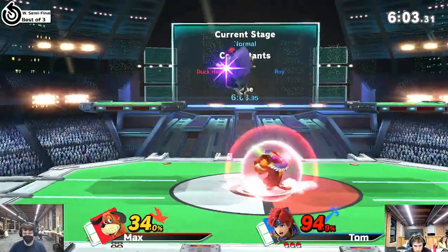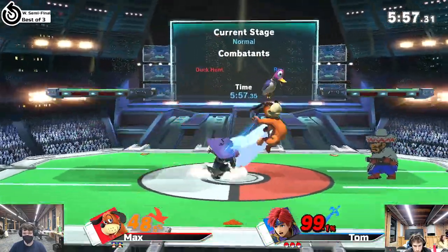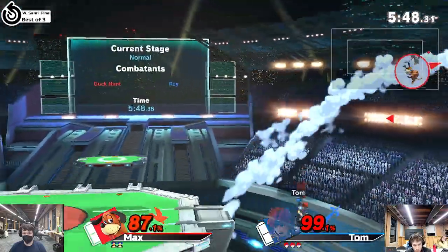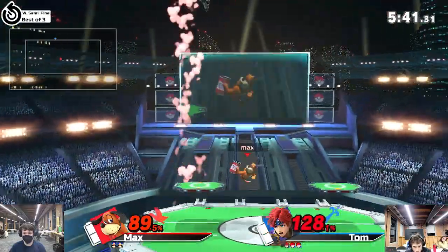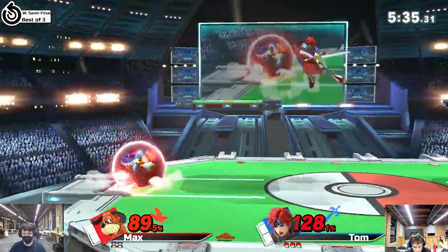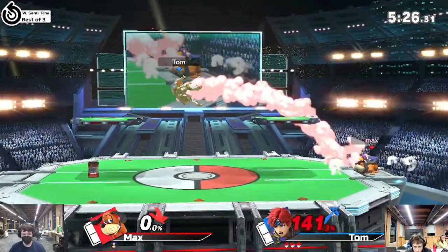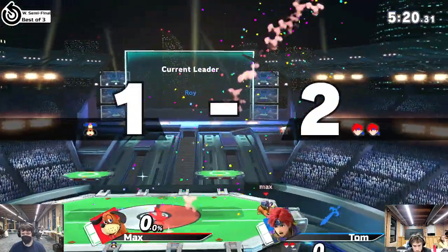It looks like they are fighting very close. It's tough for Max to keep Roy out at this point, but he's still fighting. Gets falls right into the side B right there. Doesn't get the back air — I think he was trying for the back air there and he couldn't get it. Up air doesn't kill just yet. Oh my god, I saw it coming and I didn't expect him to go that deep.